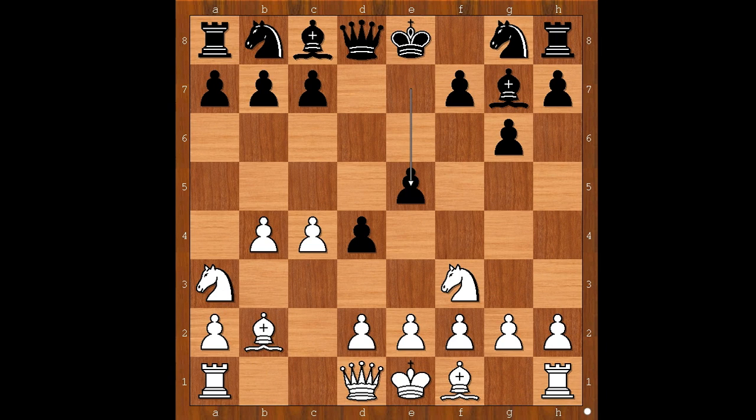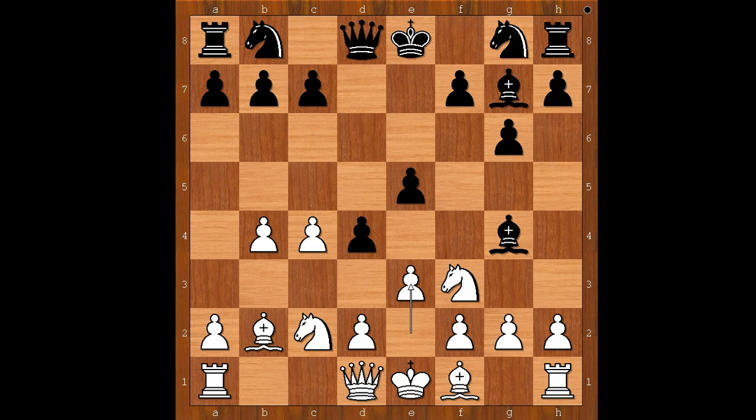Knight to a3, e5, knight to c2, bishop to g4 — white to move. e3 was played. Should black play d3 or not? Knight to e7 was played instead, bringing more pieces into the game.